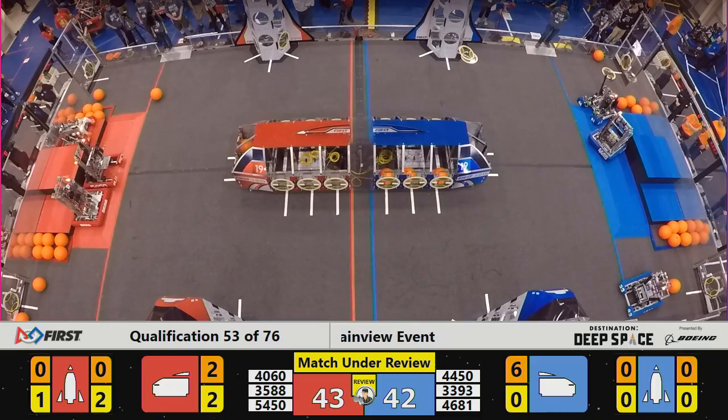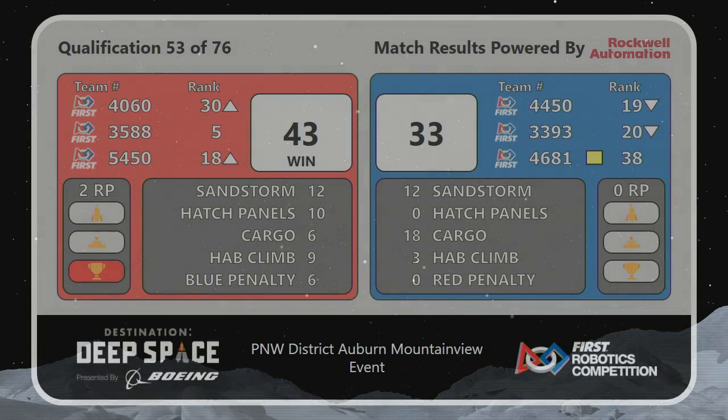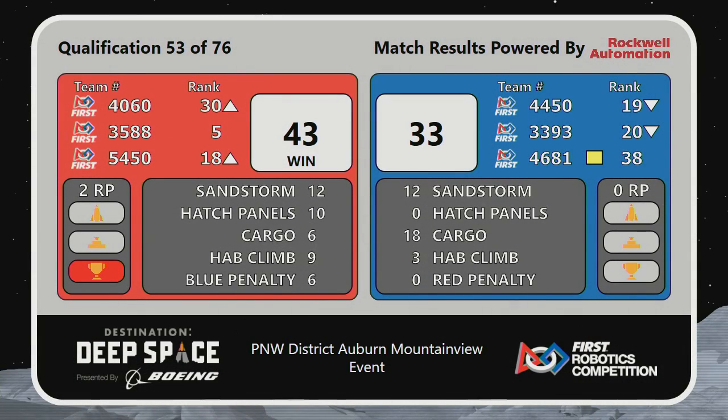Scores are otherwise accurate and verified, and with that, we can see the victors in this match are the Red Alliance. They take it home with a total of 43-33, two ranking points there, and that helps Talon hold on to the number five spot, bringing their Alliance partners up with them. As we clear the field and get ready for match number 54, a reminder...